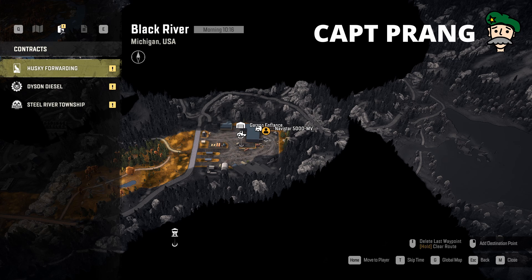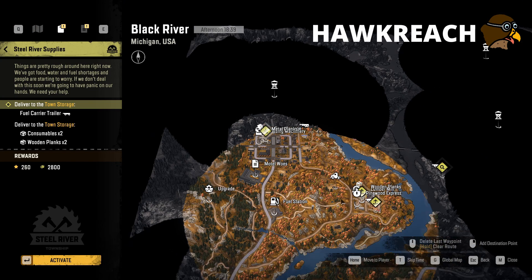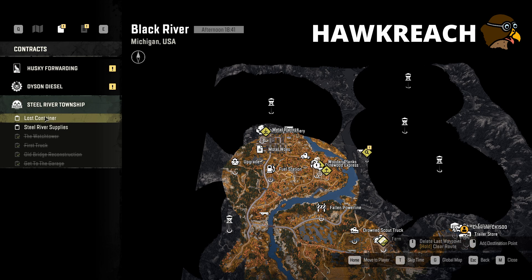Click on Steel River Township — on the left of the screen, it's the bottom of the three companies that you get contracts from. So we can either do Steel River Supplies or the Lost Container. I think Steel River Supplies are all in the main city that we've already done, and Lost Container is hidden up in an area we haven't been. Steel River Supplies, I think.